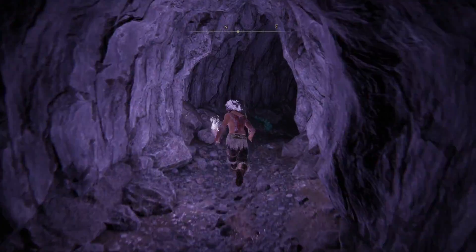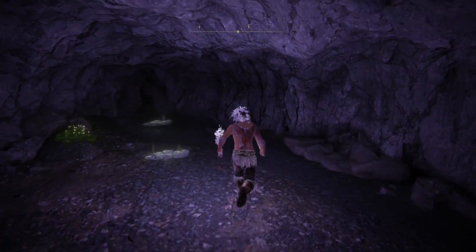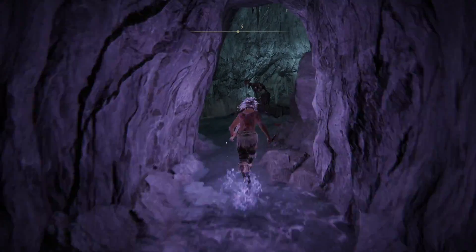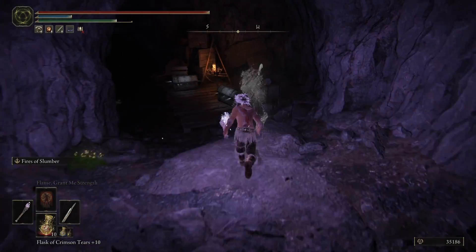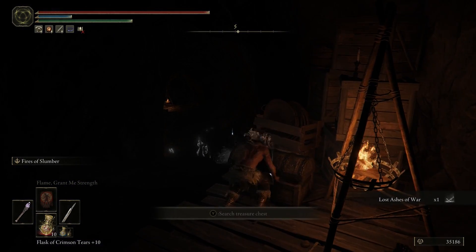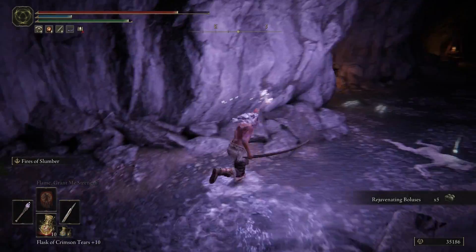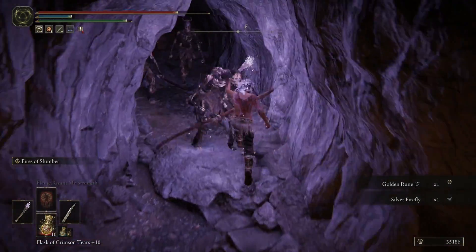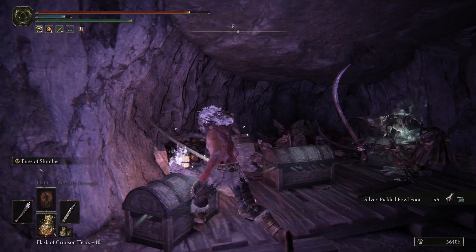Inside the Sage's Cave, you're going to proceed through the whole thing until the end boss. There's going to be a little invisible wall — just ignore that and proceed through. You're going to want to hit the invisible wall to your right. You can loot the chests if you want. There are a bunch of chests in this room, and these chests contain silver pickled fowl foot.